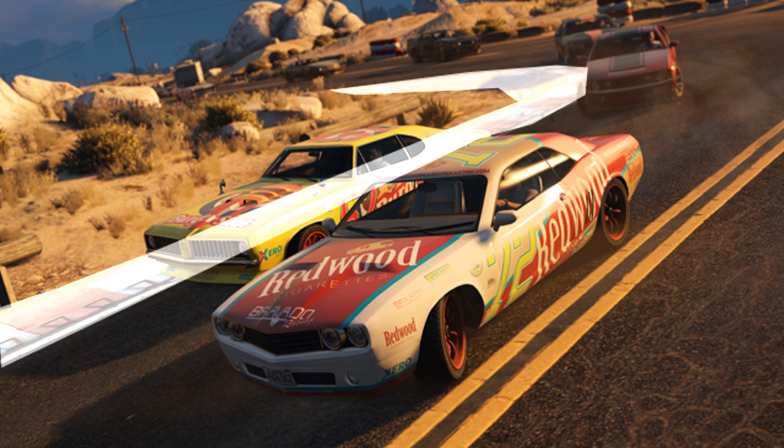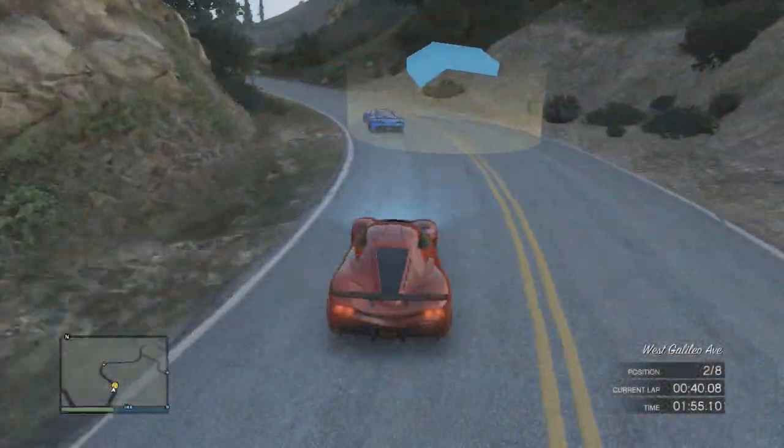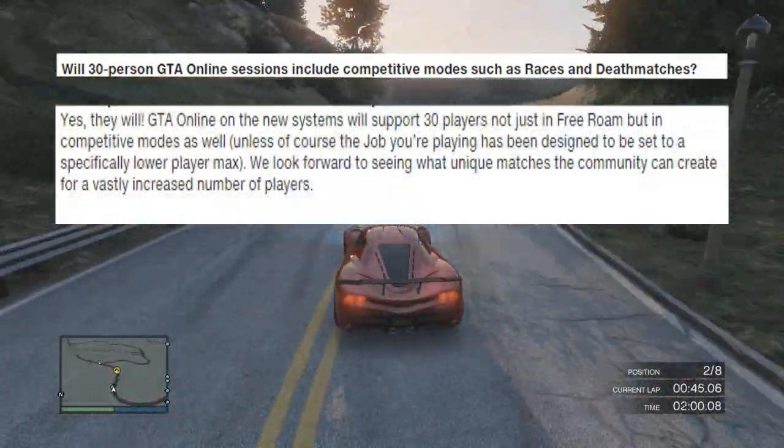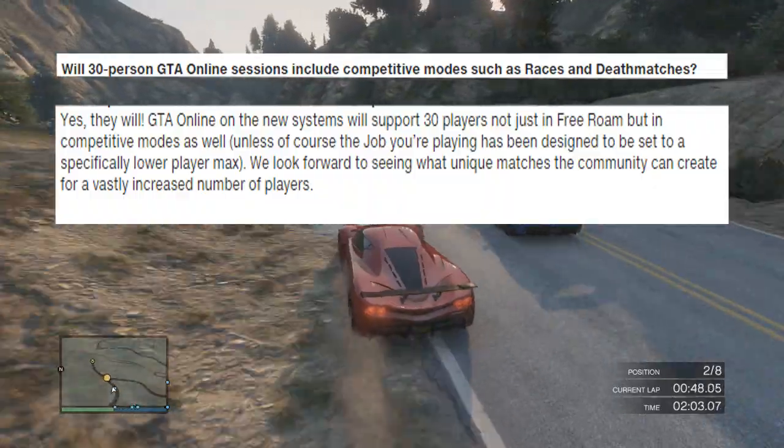What we know is there are going to be more new props added like rumble strips, and what this allows is proper racing with a proper apex corner, which you can see the cars are actually following in the image. The Dominator in front of the black Gauntlet is on the apex of the corner — they're not cutting the corner, which we do at the moment because there's no excuse for that. This is going to allow proper racing with a proper racing line, which is absolutely awesome. We should also expect 30-man racing, which is confirmed, as they say it's going to be available for deathmatch as well as racing.